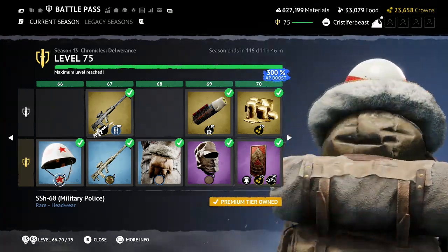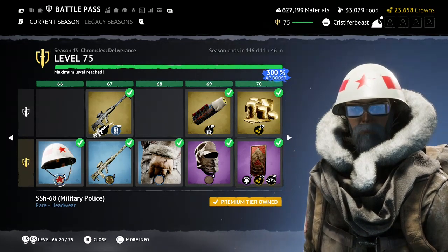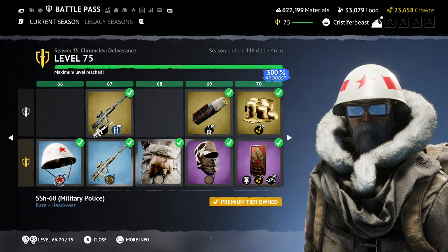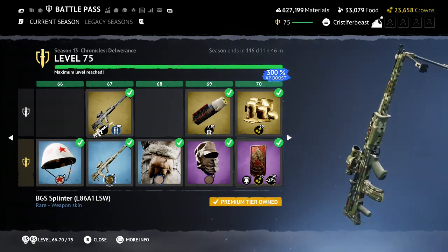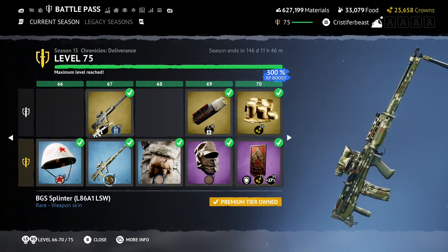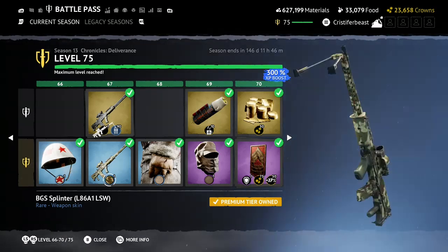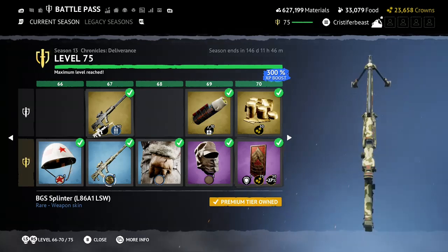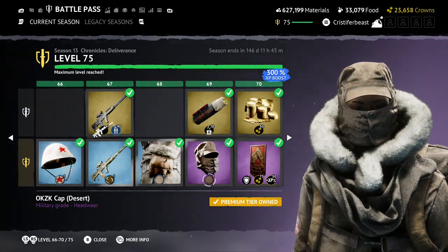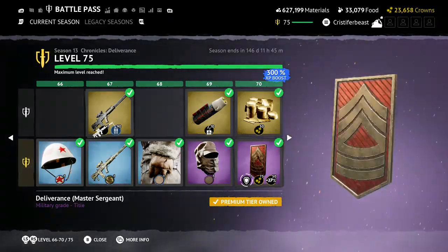The SSH-68 Military Police — oh, Soviet. It's very nice and definitely what players have been asking for. BGS Splinter on the L86A1 LSW — it's a great camo and I think it looks nice on this gun. I don't really know if I like the decision to change the grip to a greener color — I feel like a whiter color would have been more accentuated — but I'm literally just nitpicking because I'm really hard to please. Padded Gloves tan — no. OKZK Cap Desert — same things I said about the previous one, I don't like this color scheme as much.